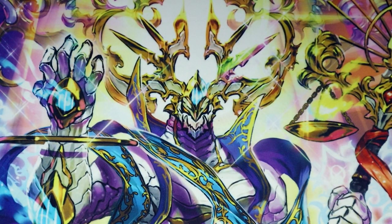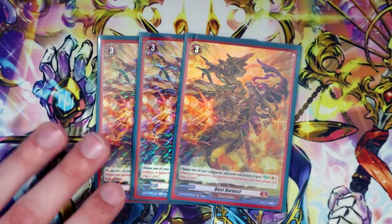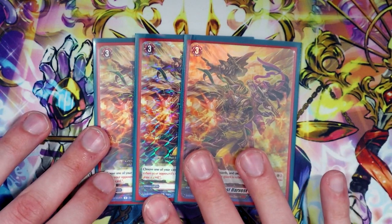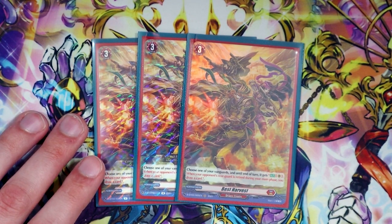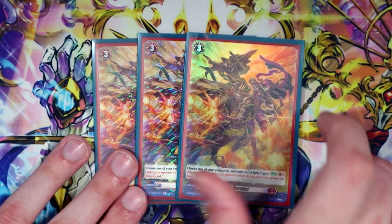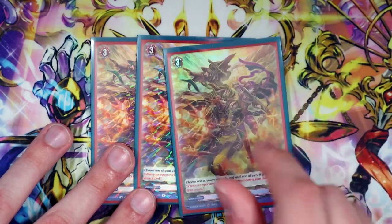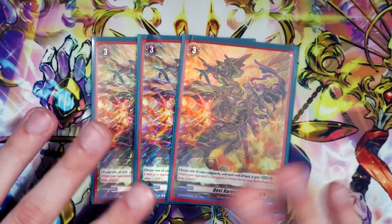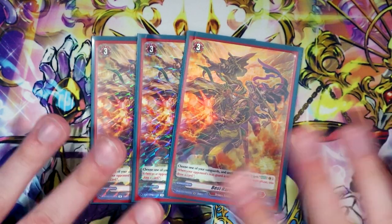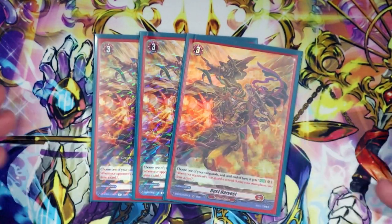Next up we got a new card — Best Harvest — and it truly is the best card in this deck. Best Harvest is kind of a continuous effect: you choose one of your vanguards and it gets an auto ability. The auto ability is when your opponent's rearguard is retired during your main phase, you draw a card — and that happens every single time you retire. The card is no cost: declare Best Harvest, put this in your drop, then use Eugene's skill — retire something, draw, call another thing that retires stuff, draw — you're getting so much resource out of Best Harvest. Running it at three so orders don't clog your board, but you do want to see it.